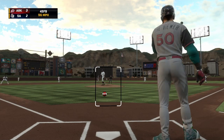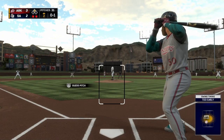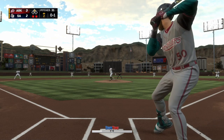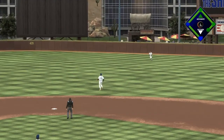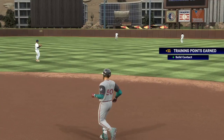First pitch fastball — swung on and missed, a little early. Good job jumping ahead with the fastball. He's going to need to locate the fastball first and foremost. Then he can — popped up to the center fielder Vasquez, and the inning is over.